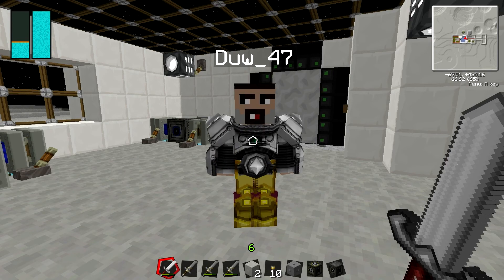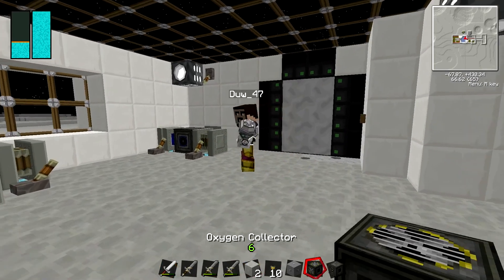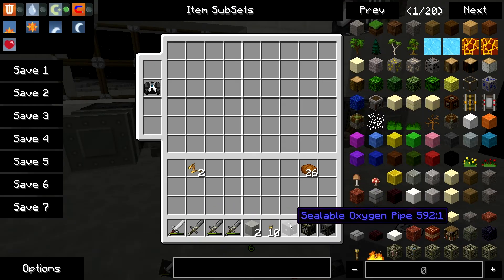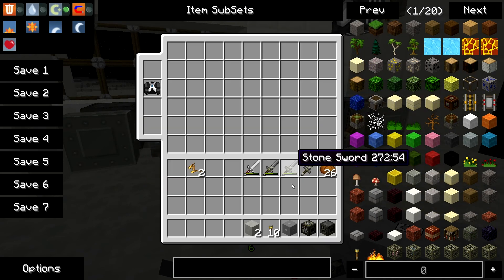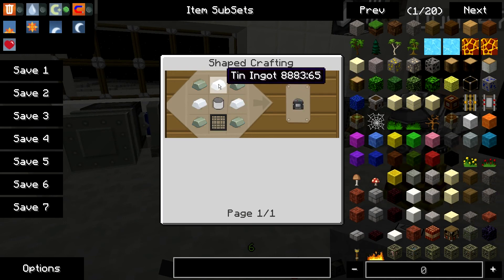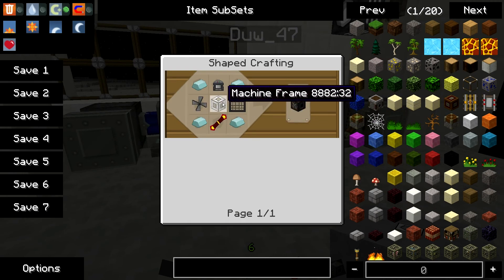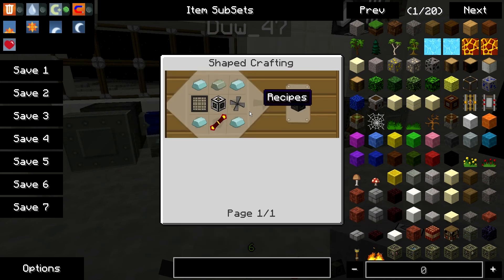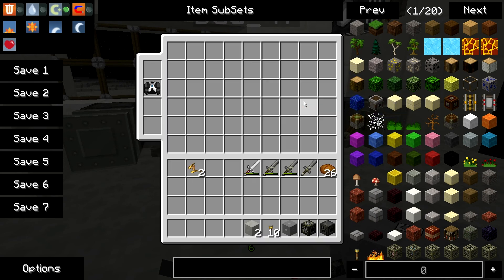Hello everyone and welcome back to some more Galacticraft tutorials. In this tutorial we're going to show you the oxygen sealer. I'll show you the recipes quick — the quicker they are the better. So that is a sealable oxygen pipe, you just need those three. We'll just rush through these recipes. You might actually see the machine, but you're probably not going to make that anyway. It's pretty easy — you can check all the recipes. It's not that tough really, just start making them.